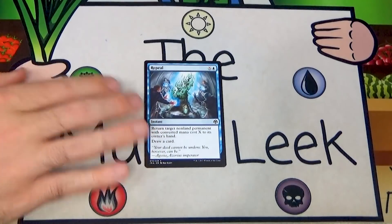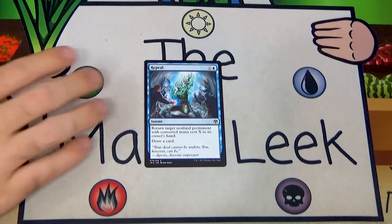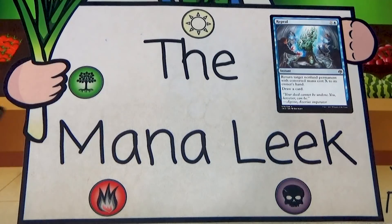Repeal is a card I would certainly first pick — it's right up my alley. Repeal is X and a blue instant: return target non-land permanent with converted mana cost X to its owner's hand, then draw a card. I'm bouncing whatever I want as long as I have the mana, and drawing a card so I don't even lose tempo. Super good — I love Repeal and I would first pick it.